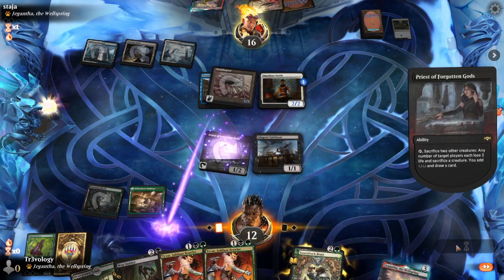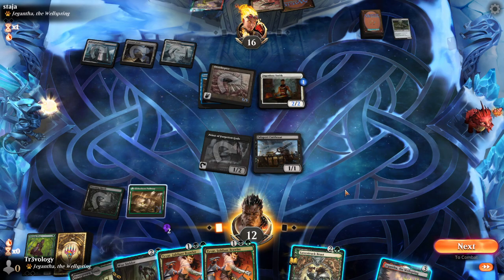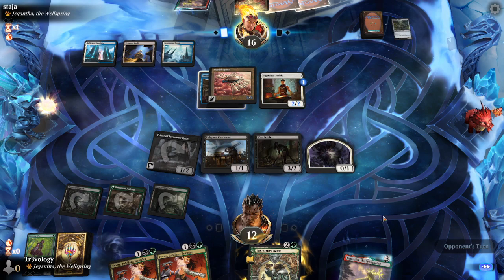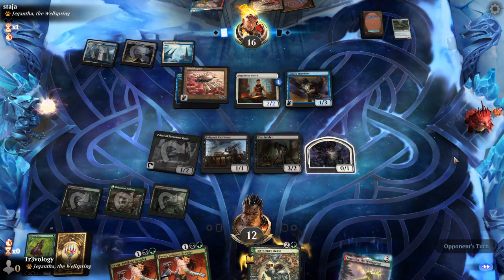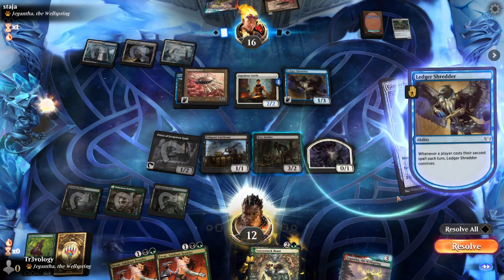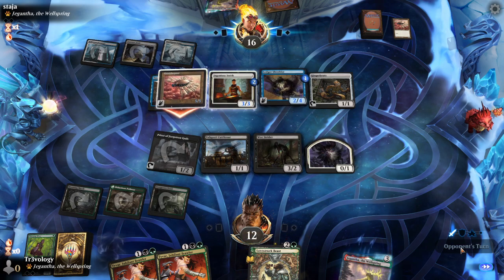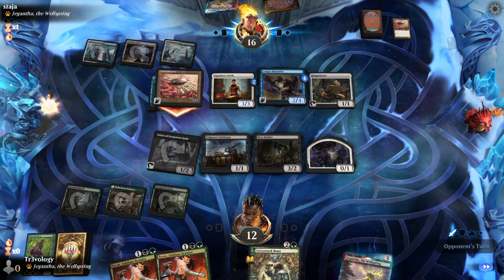I expect them to sacrifice the Stonecorp Serpent — that's fine. We draw into a second copy of Tyvar. We can play Tyvar from hand, which lets us untap Priest. We put the Woestrider out, tapping over our own team, and then we can surely double-activate next turn. This also gives us the Woestrider for instant-speed life gain if we need it. Graveyard-wise we bring back an Elf. This is another body in play. We consider whether to block the Smith if they attack with it.